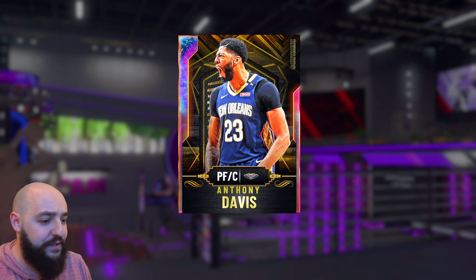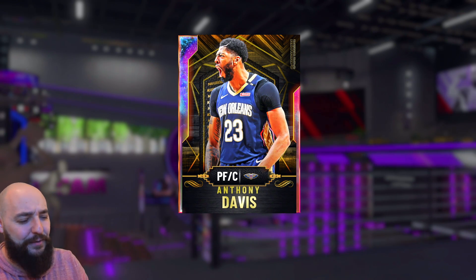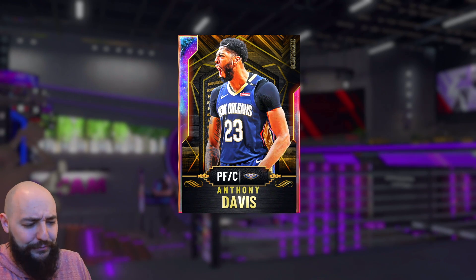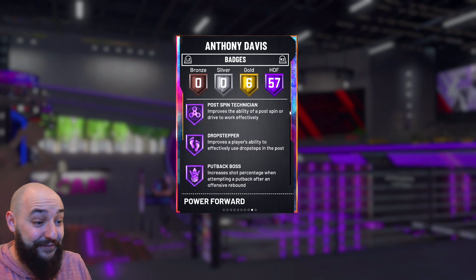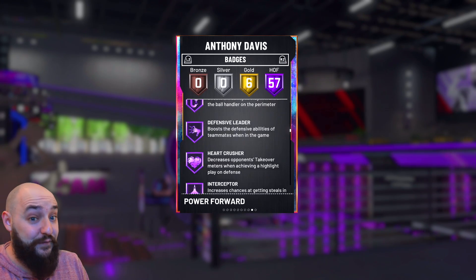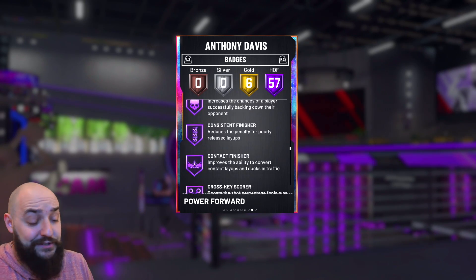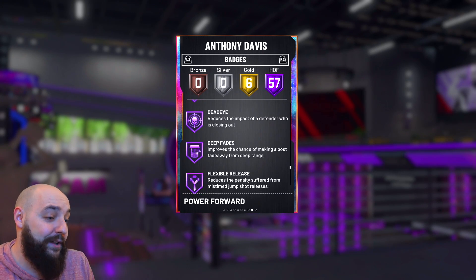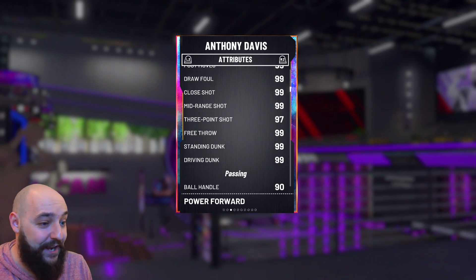We bought all the players and sold most of them back. I still have cards to sell but not that many — it's not like last year's grind when you could sell off all the cards and made way more MT. But this card is pretty insane: 57 Hall of Fame badges, just four less than the Kobe which has 61. It's got limitless range, range extender, all that kind of stuff — pretty much everything.